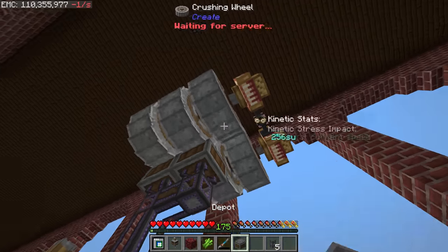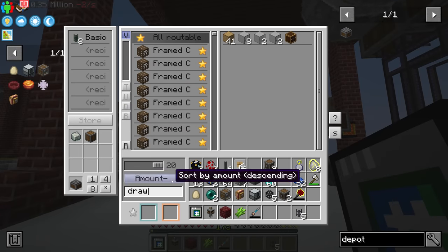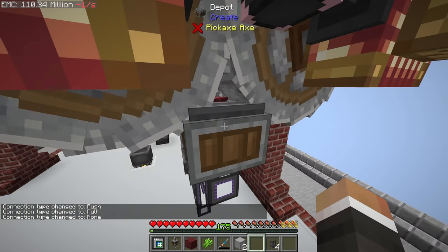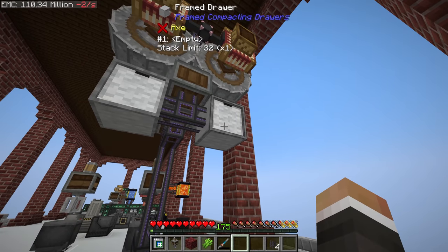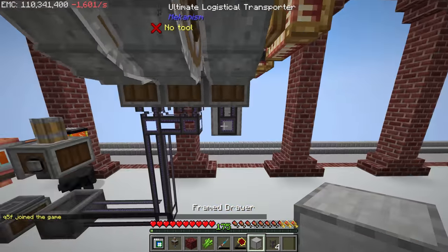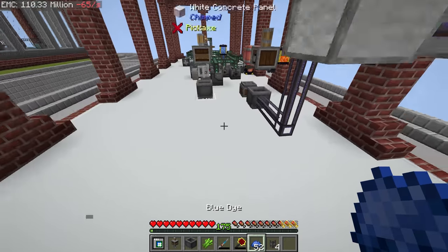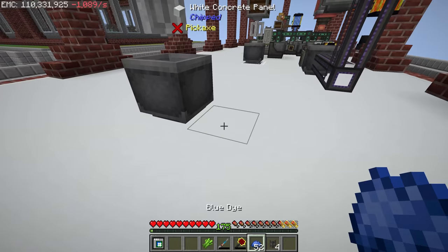Over here we're going to produce our wheat — we need one more basin for that, placed here. This will produce wheat flour and some seeds as a byproduct, so it's worth getting some storage drawers: one for seeds with a void upgrade to delete excess seeds. We want to rotate one drawer to face forward so we can see the wheat. The wheat flour then gets pumped around into another basin with a mechanical mixer.